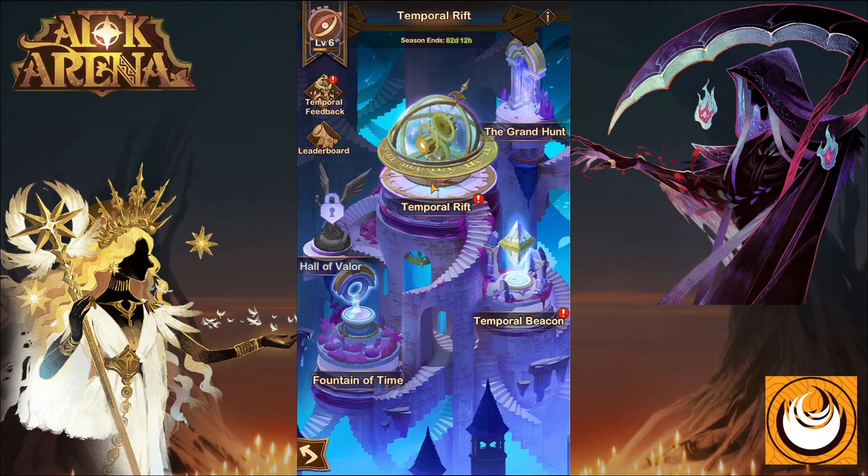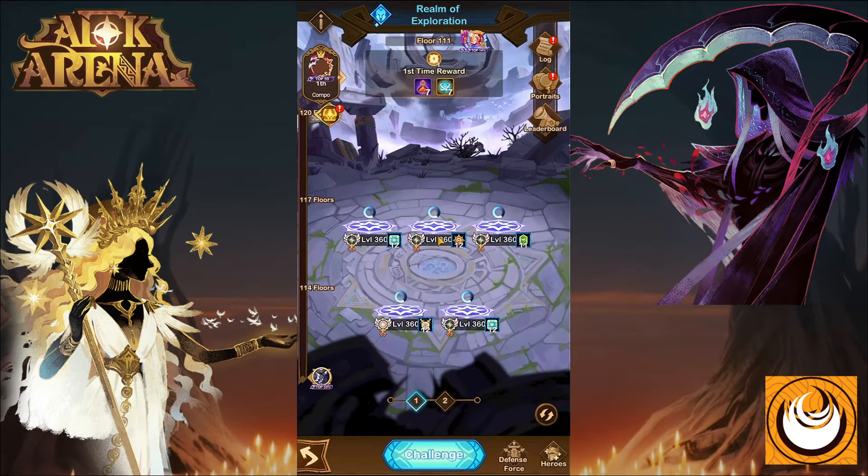When you begin this event, you'll start off by clicking on the Temporal Rift and challenging enemies. These enemies will get stronger and stronger every single time. And once you reach a certain point in the game, such as every 100, 200, and 300, the amount of multi-stage fights or enemies you have to defeat will increase as well.